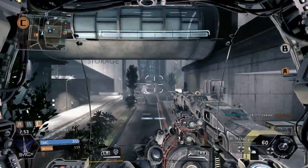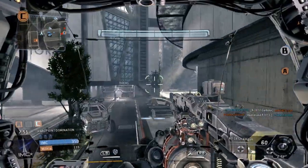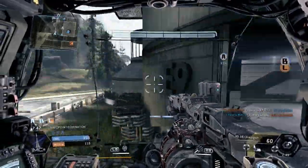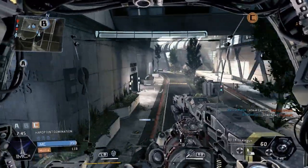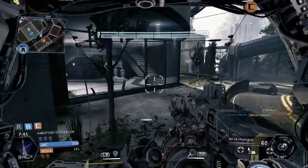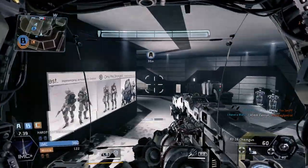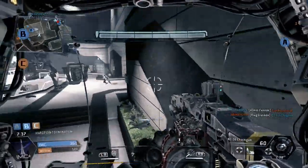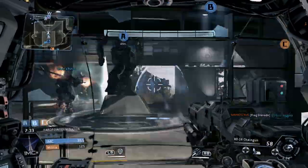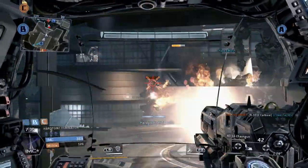Here's another great example of this, but from a different perspective. So here we're in a Titan. Notice how the buildings have really high ceilings, so both Titans and pilots can enter this building. But if you look to the right as we enter this area here, notice that there are stairs. There's no way a Titan could really fit up those stairs.